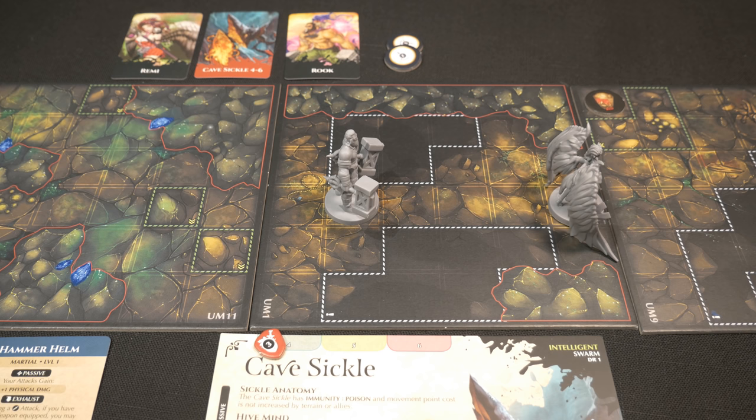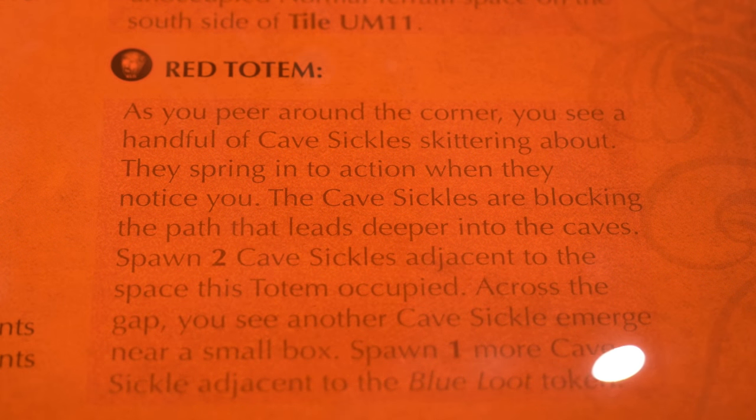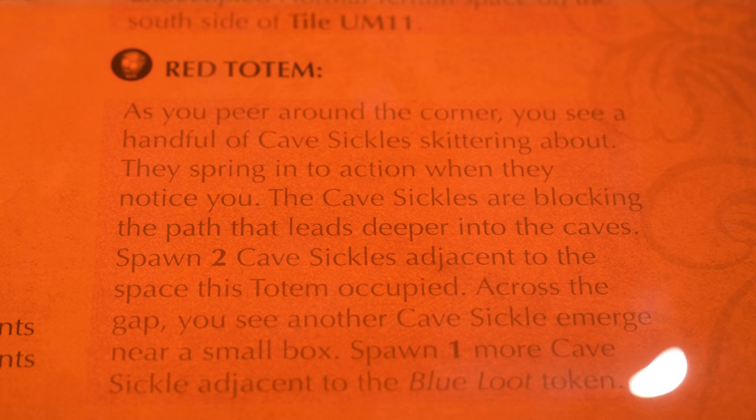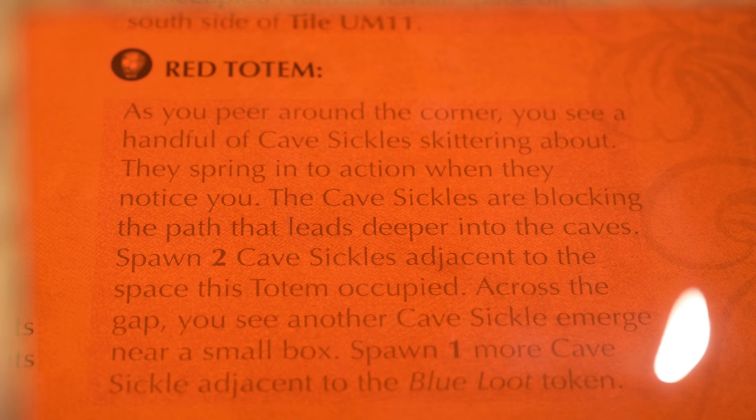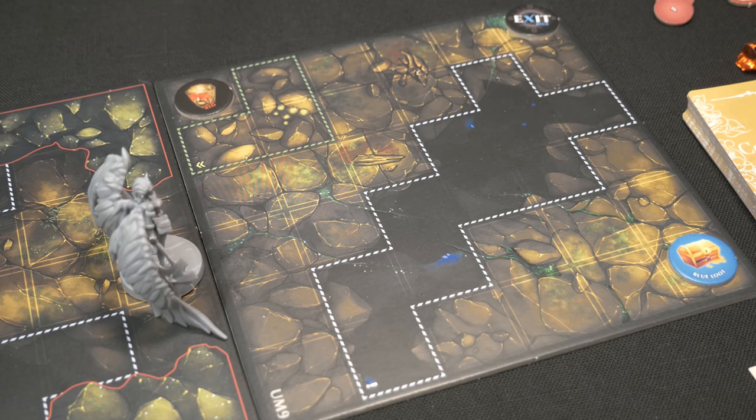We go to the scenario book to find what happens with the red totem. Reading: 'As you peer around the corner you see a handful of cavesicles skittering about. They spring into action when they notice you. The cavesicles are blocking the path that leads deeper into the caves - spawn two cavesicles adjacent to the space this totem occupied.' Across the gap, another cavesicle emerges near a small box - spawn one more cavesicle adjacent to the blue loot token.